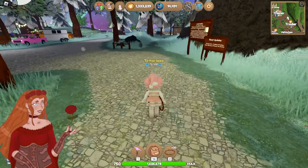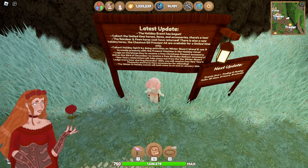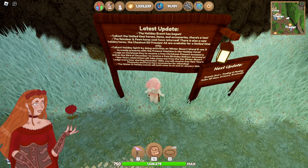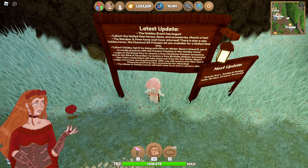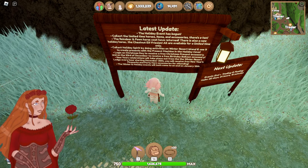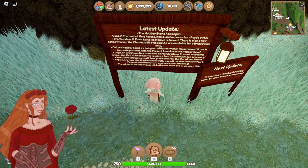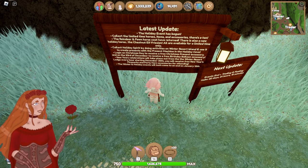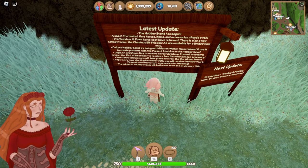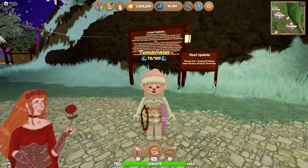To be completely honest, I sort of missed the update log, so we're gonna read it off of here. The holiday event has begun — collect the limited-time horses, items, and accessories. The reindeer and fawn horse coat have returned. There's also a new holiday horse, the chestnut elf region. All are available for a limited time only. Collect holiday spirit by doing activities on Winter Resort Island, and use it to create presents with a present machine in the holiday cave. Log in on Christmas Day to receive a free Christmas present accessory, and on the 23rd of December to receive a free birthday balloon accessory — we just got that. New Year's celebrations will take place out from the Winter Resort Lodge every hour. Starting December 30th, you will receive a free New Year's fireworks and party horn accessories for attending. The winter and holiday events will both come to an end on January 12th.